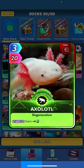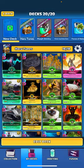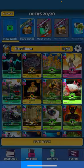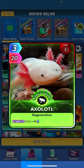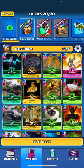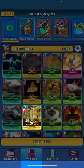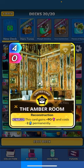Axle is a cantrip card — he costs three but gives you four back, so we net one energy. He's in the deck primarily because we do have some expensive cards and being able to net energy is good. Eldorado also nets energy — costs seven but gets you 12, so pretty good there. Amber Room only costs four energy; I wanted some cheap cards in this deck because this is a middle-range week.